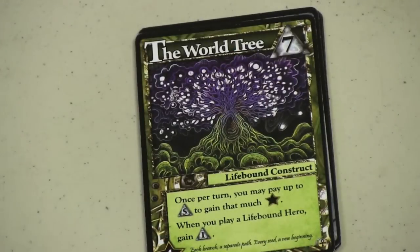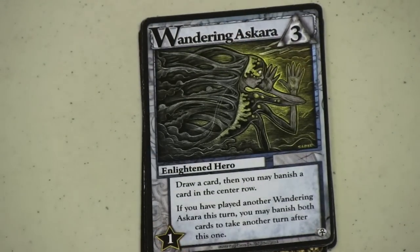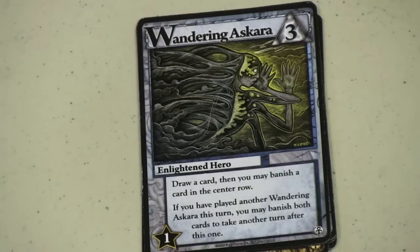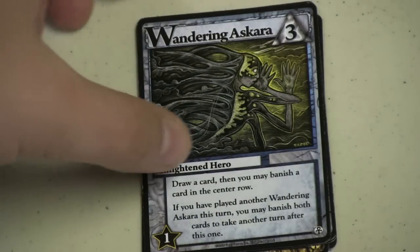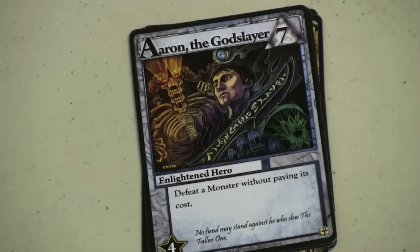Another lifebound construct — here you can pay five to get life, and when you play a lifebound hero, you get an extra one to spend. Here's the Wandering Ascara: you draw a card, banish a card — big deal. But if you play another one of these, you can banish both of them to take another turn. There are several of these in the deck, so if you get them, you can banish both of them — that's two points for another turn. It can come in pretty handy at the right point in time.